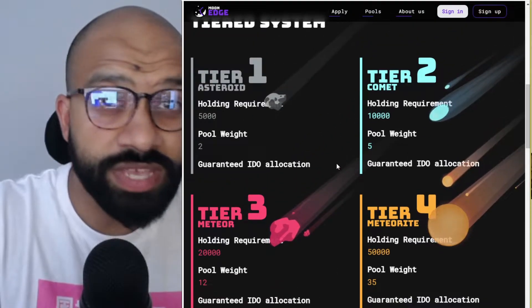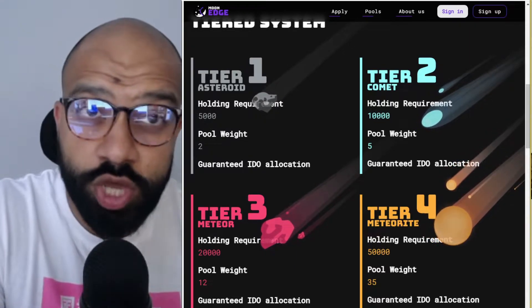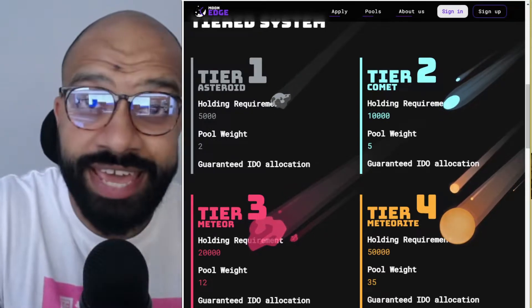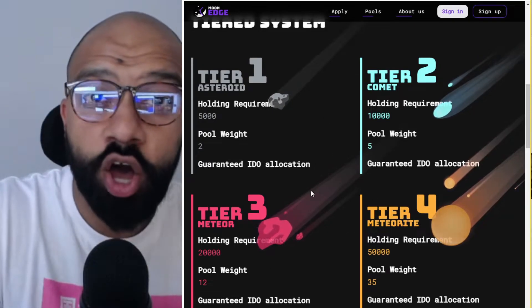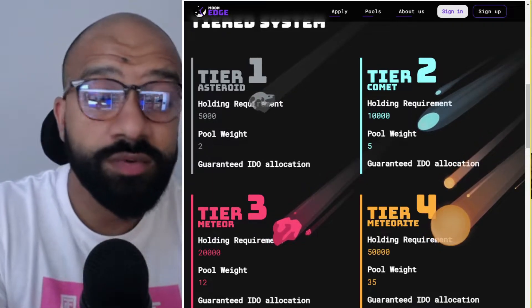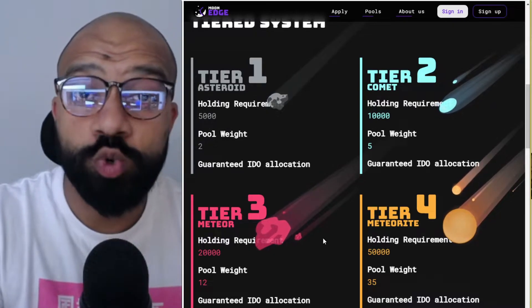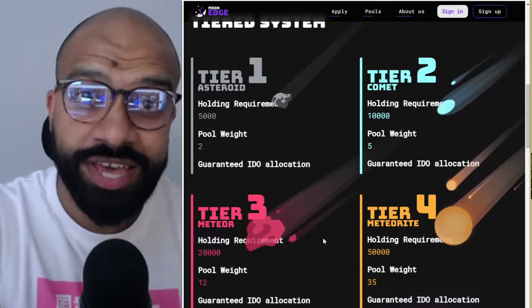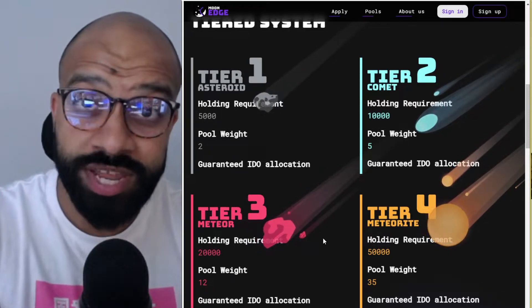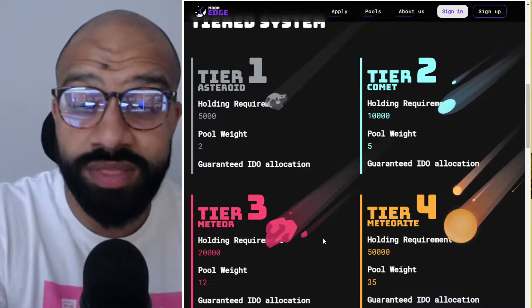In terms of how it all works: all tiers get a guaranteed allocation within a predetermined time frame. Any unsold tokens are reallocated through the tier system on a first-come, first-served basis. On token utility, there are three areas: first, holding the token to participate in IDOs via the fair tiered system gives you a guaranteed allocation based on your tier. Second, there's a strong hand incentive — holding tokens gives you a chance at a tier upgrade, providing reassurance that initial participants aren't looking to dump.